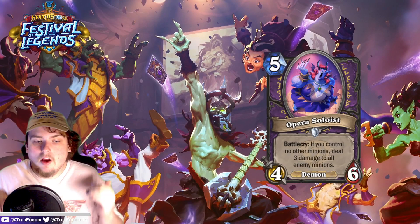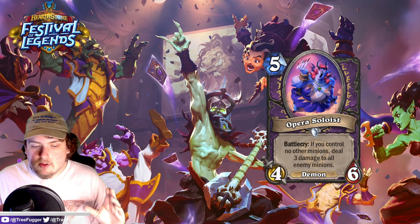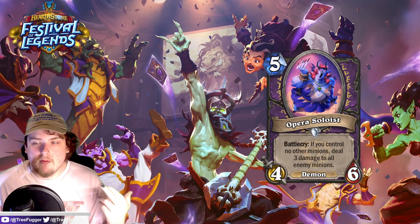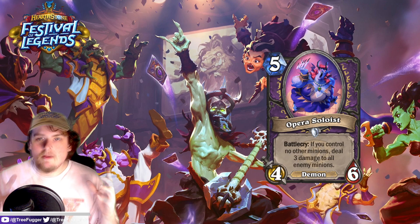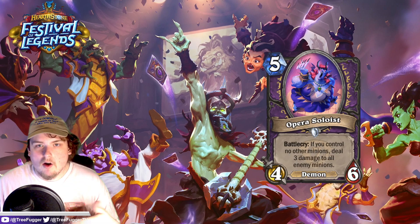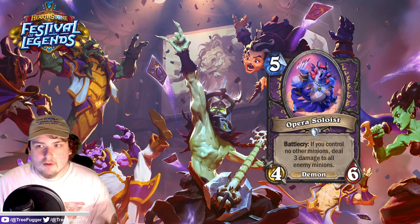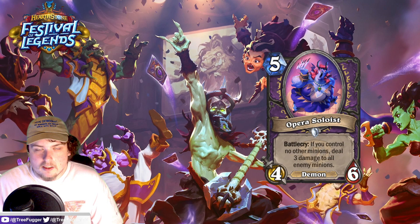Next up for Warlock we have Opera Soloist: a five-mana 4/6 demon with battlecry — if you control no other minions, deal three damage to all minions. The gimmick for Soloists is that you control no other minions, similar to Lone Champion from Kobolds and Catacombs. But you're getting way better effects here. A 4/6 for five is a lot better stats than a 2/4 for three. The Opera Soloist's battlecry clears the opponent's board — it's a three-damage AoE which is pretty on-curve for five mana.